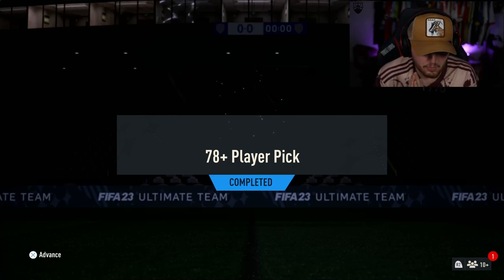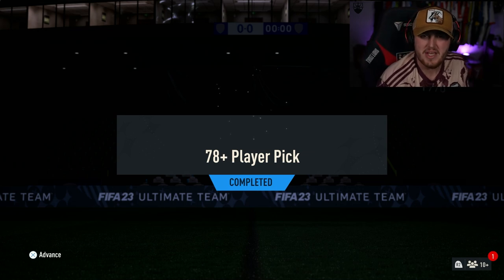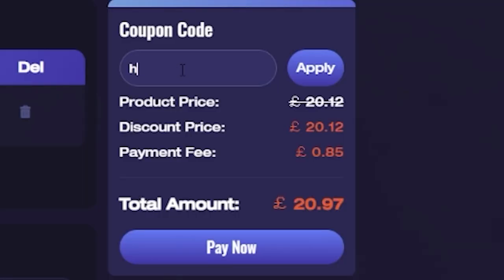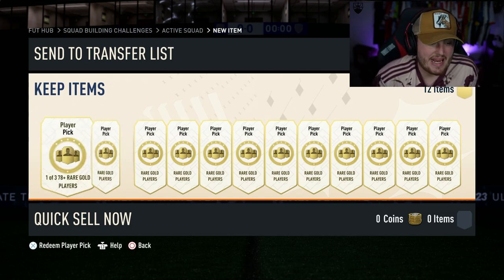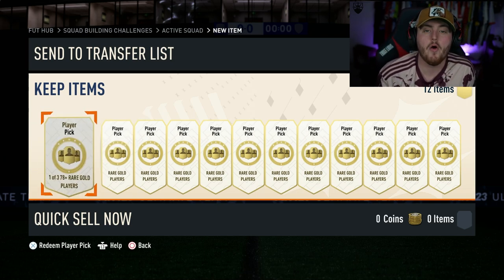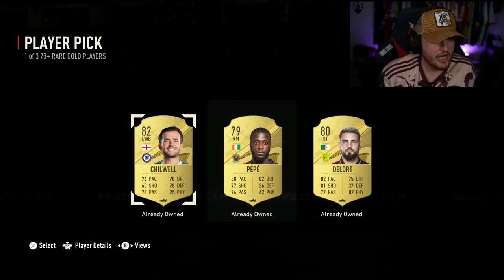EA dropped the 78-plus player picks. Let's open up a bunch of these along with some hero player picks and see what we get. For cheap, fast and reliable FUT coins, check out MMO EXP — there's a link down below, and use the code HABER to get yourself 5% off all your orders. It's 11 non-rares to make a one-of-three 78-plus rare gold player pick. We have FUT Fantasy and FUT Fantasy Heroes in packs right now, and you can get both in player picks. So without further ado, let's jump straight into it.